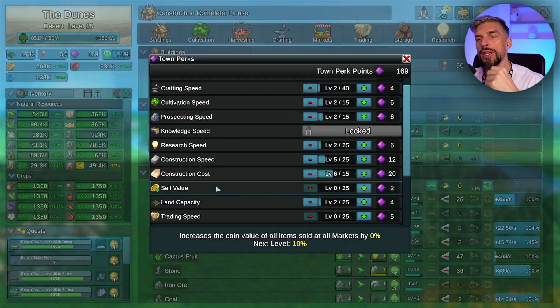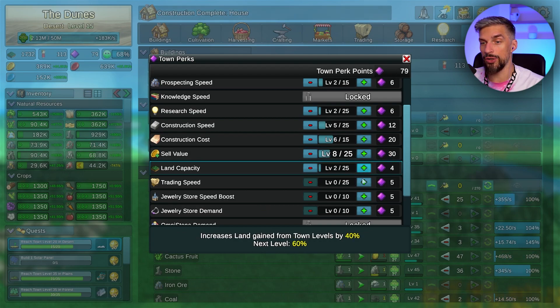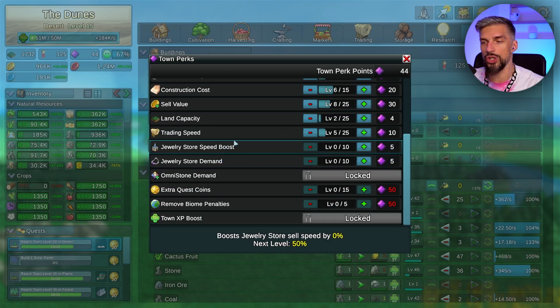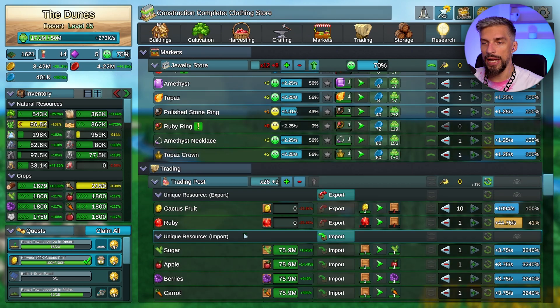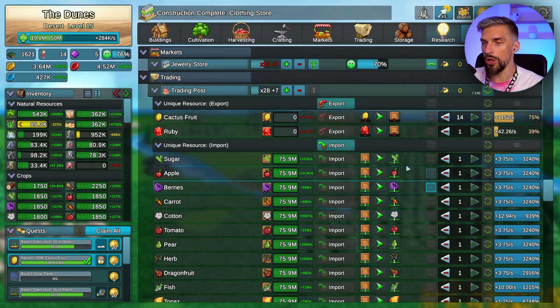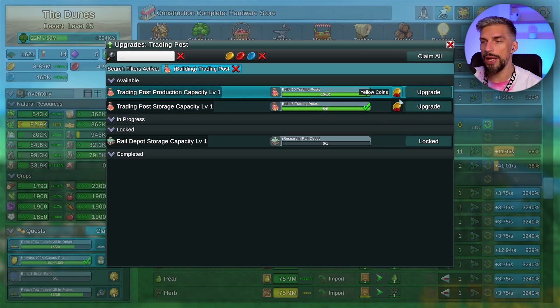You can increase sell value in your town perks - that increases the coins you get per sale, which is a really good way to get extra money. Trading speed allows you to sell stuff faster so you need fewer workers to supply your people with goods. Always make use of those bonuses. Your main goal is to keep the amount of traders in the trading post positive - you should have at least 50 extra traders.